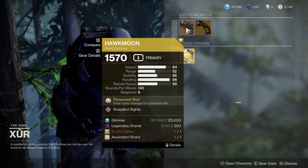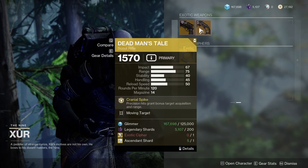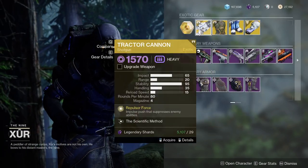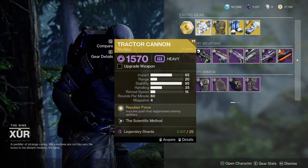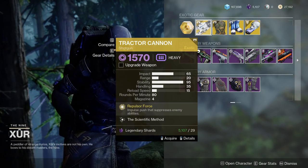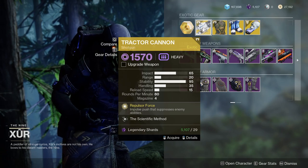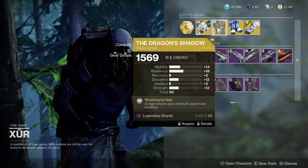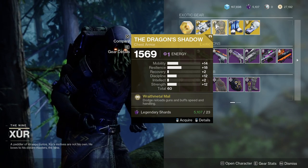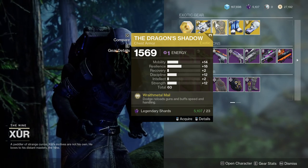For the exotics: Hawkmoon with snapshot sights is pretty nice — I'm tempted to pick that up. Man o' War with moving target, and I may already have that roll. Tractor Cannon — if you don't have this, it's a really good exotic for PvE and PvP. In PvP it's a lot of fun because you can knock people out of their supers, and in PvE it's great for debuffing enemies. Dragon's Shadow with 18 resilience is wild — usually a PvP exotic, and you can bump mobility up another 10 to reach 24.